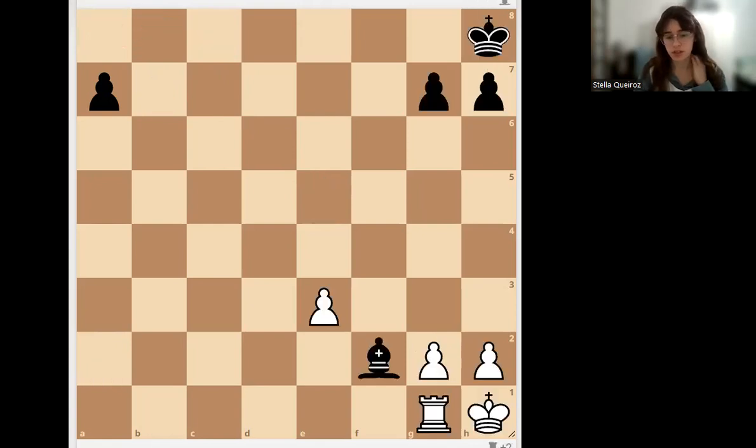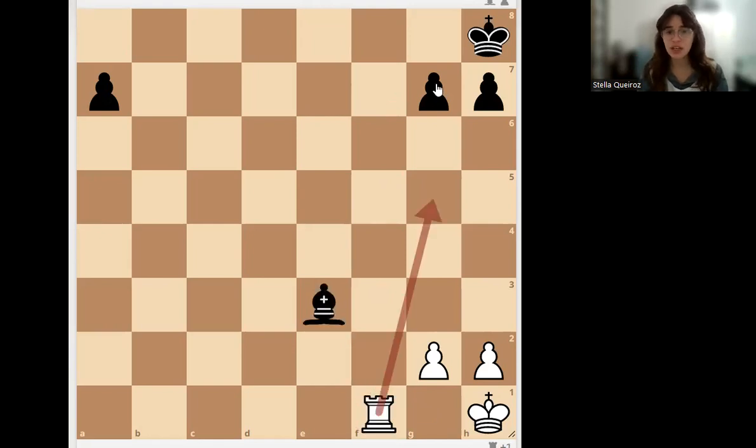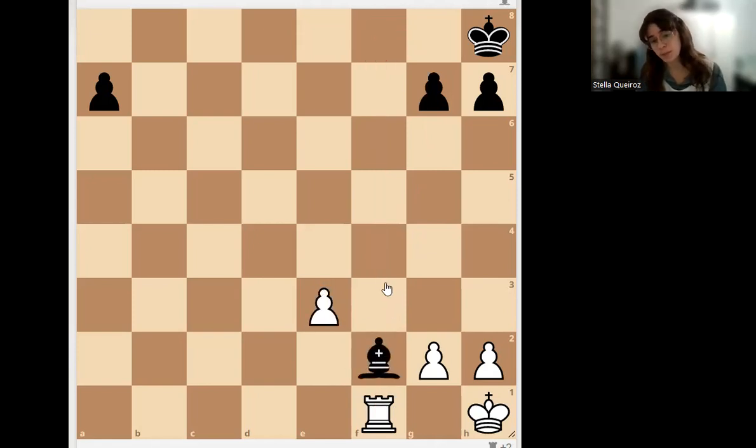Another position: rook versus bishop. Black's king is in a very bad position because it's locked behind the pawns — the back rank checkmate threat is real. The right move is Rook to f1. You're attacking the bishop, but you're also preparing your rook to go to the back rank. If black moves the bishop away, there will be checkmate on f8. So the bishop is pinned — not to a piece, but to a square.